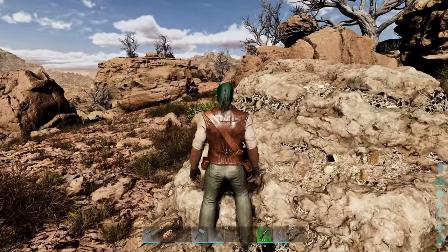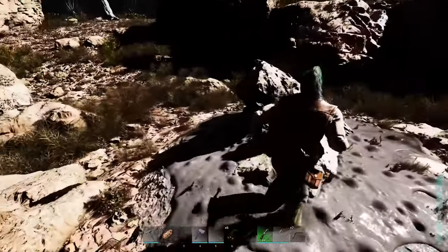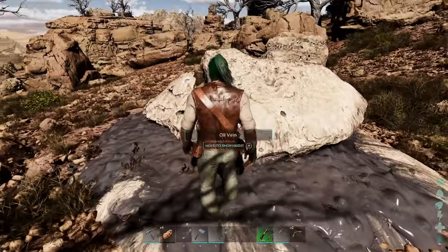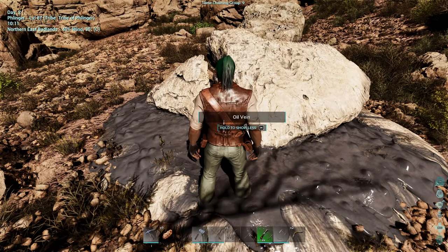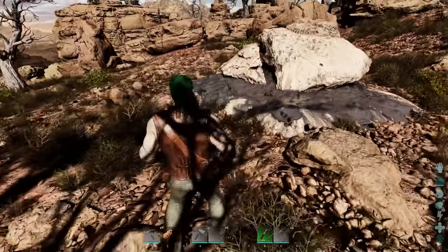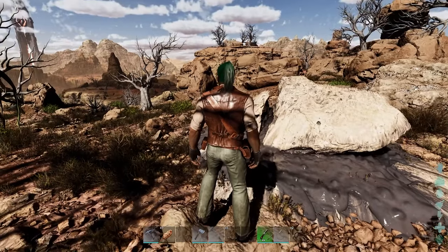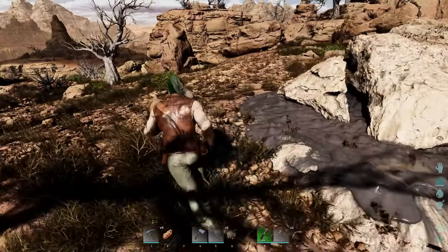As you get a little bit higher level, you'll start finding oil wells from loot drops. What you need to do is find an oil vein just like this one right here, and set down your oil harvester on top of it. Make sure you open its inventory before you walk away, and then just come back to it over time because it will constantly be generating oil for you.